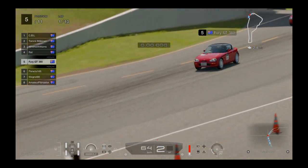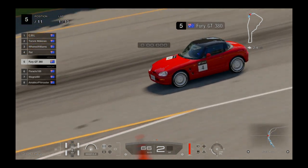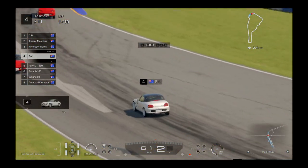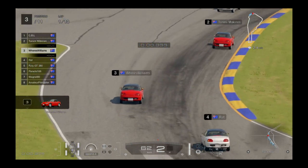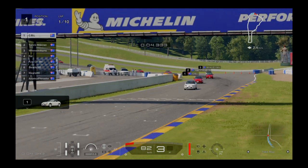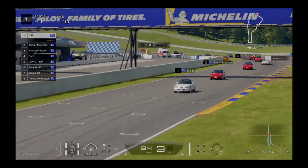Welcome to the Nations Cup, starting P5 in a field of 11. Got Rat in front of me, Lee's Williams, Tommy Makinen and CBL — all in the Suzuki Cappuccino.